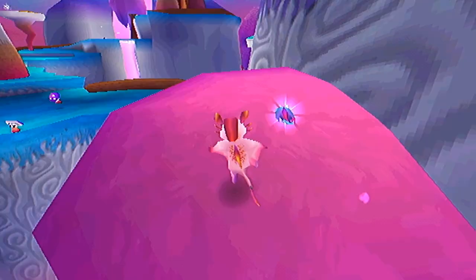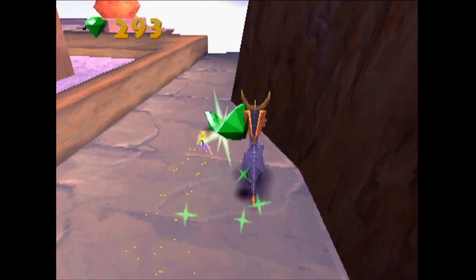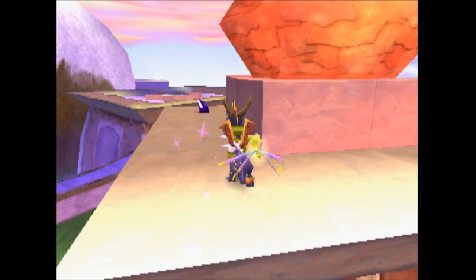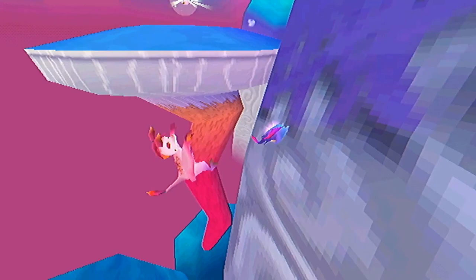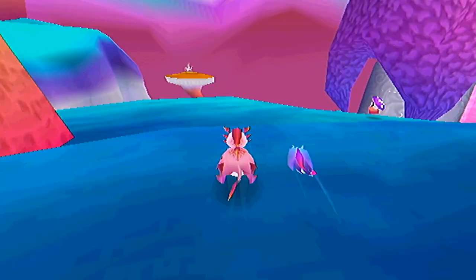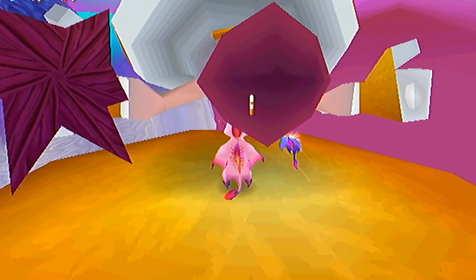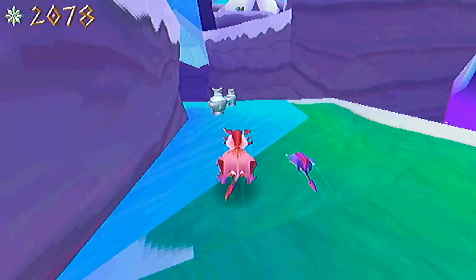It wasn't until I bashed my head repeatedly off some very tough platforming sections in the third level that I realized what I was missing. In Spyro, the name of the game is using the entire arc of your jump to glide extra far, and then tap triangle to give yourself one last boost once you reach your destination. While this is an option in Zera, it won't get you near any of the real challenging platforms — until you realize that you can do a triple jump by pressing right click, then space, then right click again. You can also choose not to do the third jump, and just glide out of the second one to get major distance. Once I realized this, the game opened up, and suddenly everything clicked into place.